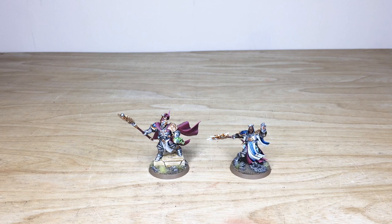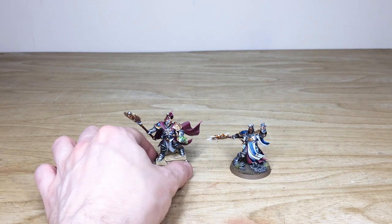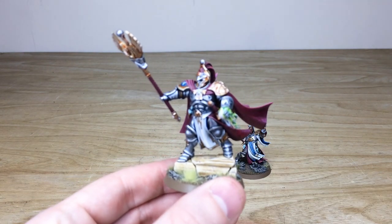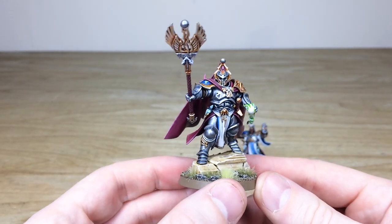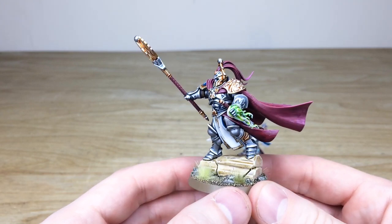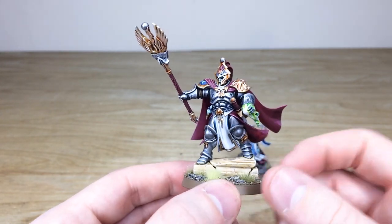First up, let's have a look at the two characters from this awesome Stormcast Eternals army — a great selection of niches through the force. Two great HQs: we've got a Lord Arcanum and also a Knight Incantor. Let's start with the Lord Arcanum. This whole project has been painted by Ryan, one of the artists here at Siege, and he's done a phenomenal job picking out all of the intricate details across the various models.